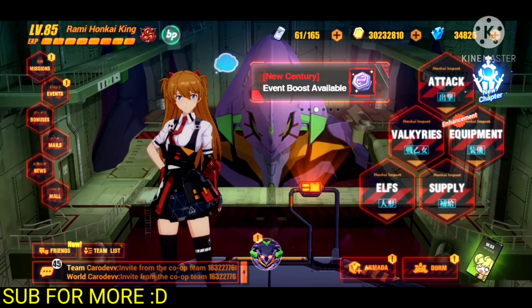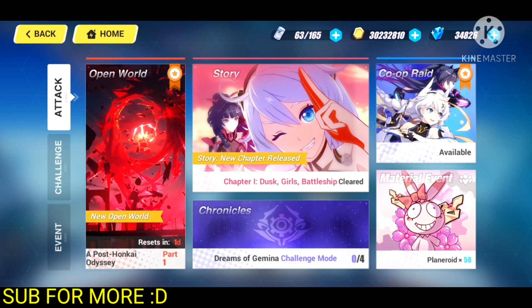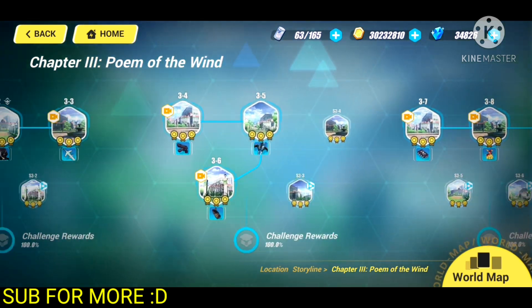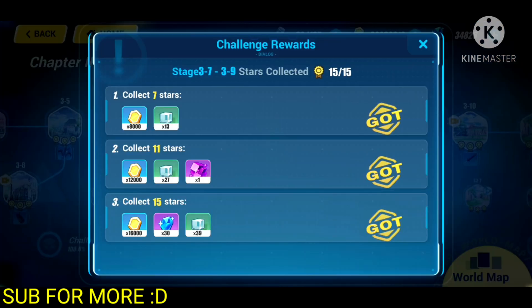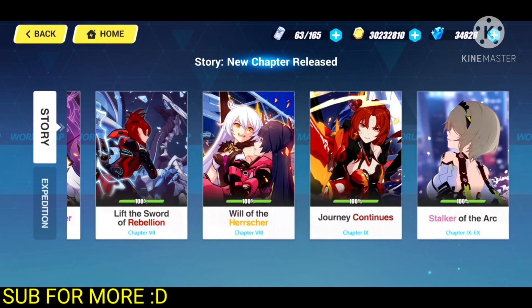Without any further ado, let us get started. First of all, the main streams of crystals that you can get. There are two main streams. The first one is the story chapters, where you have different chapters with different stages, and each stage you clear is going to give you a certain amount of crystals. The boxes are also going to give you extra crystals depending on if you clear a certain amount of challenges.